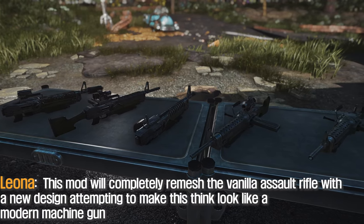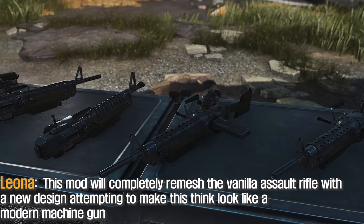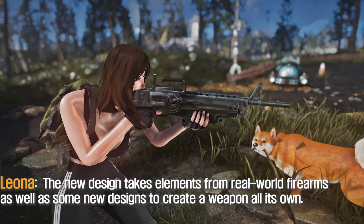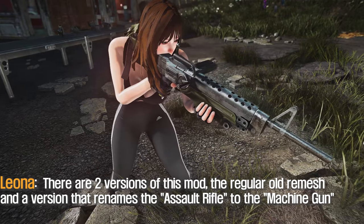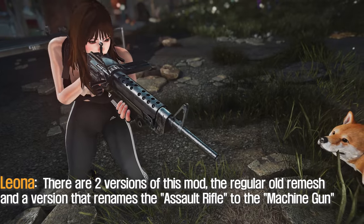This mod will completely remesh the vanilla assault rifle with a new design, attempting to make it look like a modern machine gun. The new design takes elements from real-world firearms as well as some new designs to create a weapon all its own. There are two versions of this mod: the regular remesh, and a version that renames the assault rifle to the machine gun.